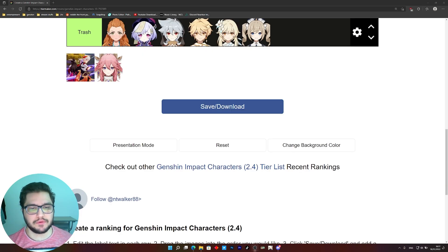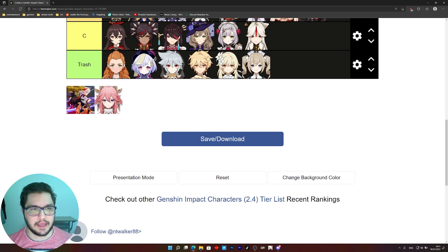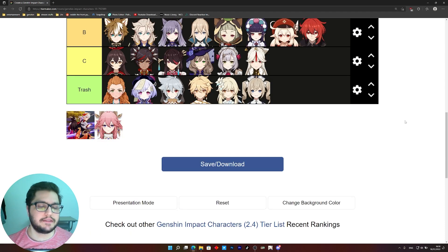Now for 12.2. In 12.2 we have the Pyro Primo Geovishap in the first half and two Abyss Heralds in the second half. The trash tier characters just don't bother — they're not gonna help you out. In C tier, if you're playing a Hu Tao team, Amber can be useful. A shield-built Xinyan can be useful in 12.2 first half. For the B tier, Gorou and Albedo are pretty good with an Itto Geo team. A well-built Keqing with Bennett and Kazuha can definitely clear 12.2 against the Primo Geovishap. Jean and Sayu are just your VV setup. Yunjin with Yoimiya is pretty good, and Klee and Diluc aren't gonna deal that much damage, especially against the Pyro Primo Geovishap.